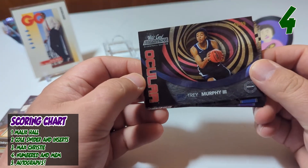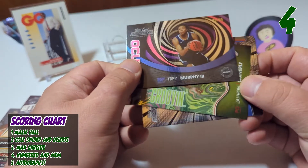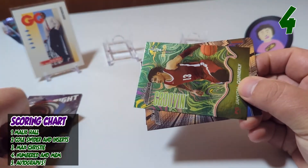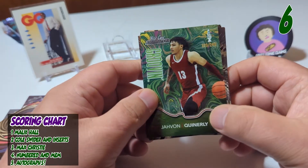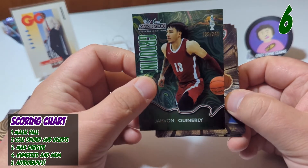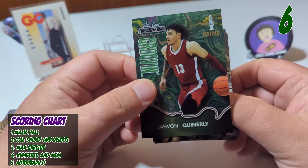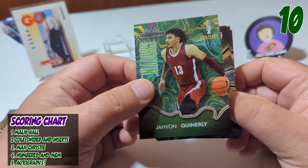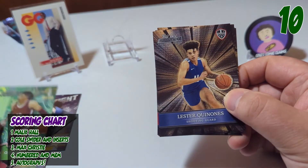We've got the Trey Murphy III — here's another insert. Yep, so that's four points. And we got the Javon — apparently this is who I was supposed to pick for this pack. What do we have here? This is a numbered card, so that is going to be four points. So I've already got six, and this puts us at 10.